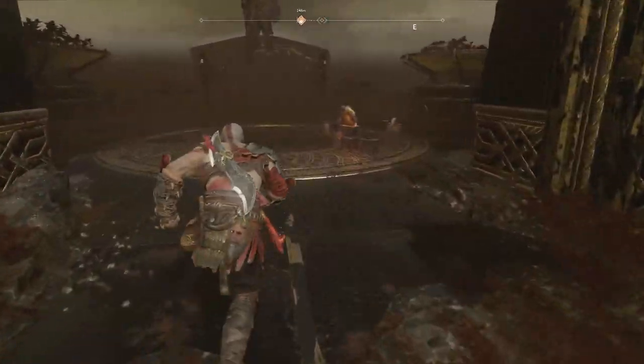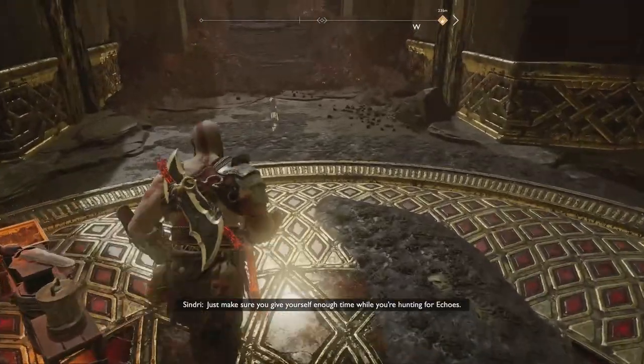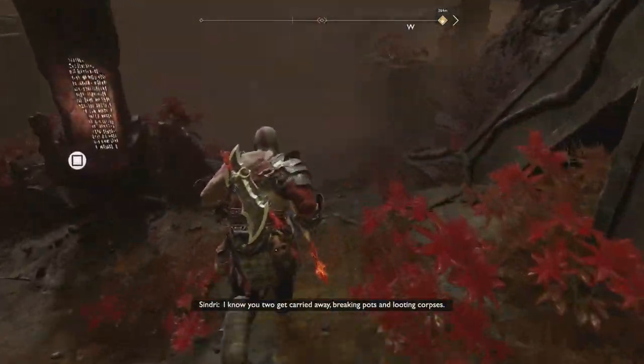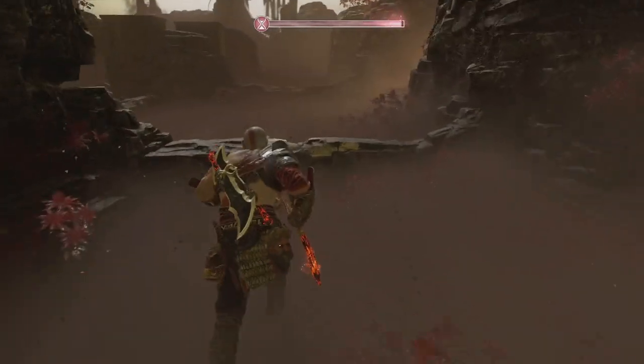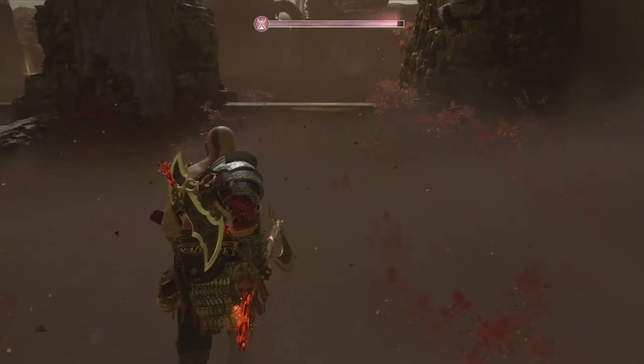Most likely it's a no, but just make sure you give yourself enough time while you're hunting for echoes. I know you two get carried away breaking pots — yes I did, corpses. So I'm super under-leveled for this. The plan is gonna be: collect the five, talk to him, get the hell out of here.